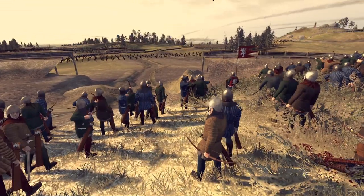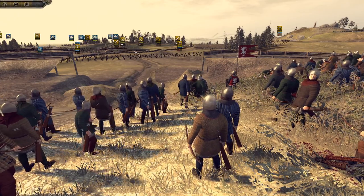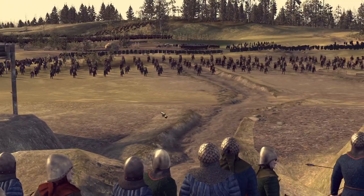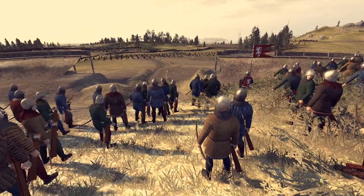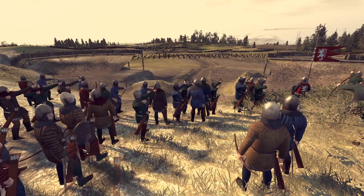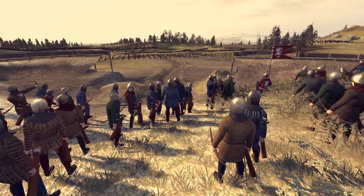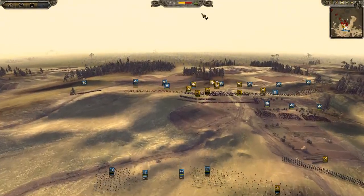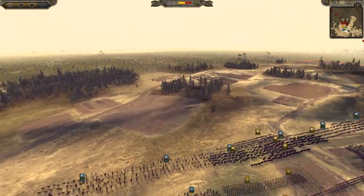We've got some archer sergeants duking it out with some Pavis crossbows all the way over there. The Hungarians are setting up first - they are the main line of the infantry arm. It looks like the Cumans are bringing mostly cavalry. Obviously they are mercenaries as well.